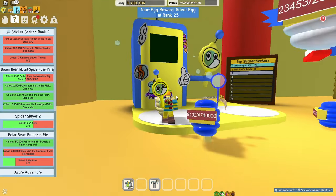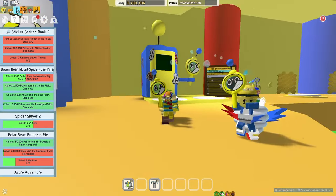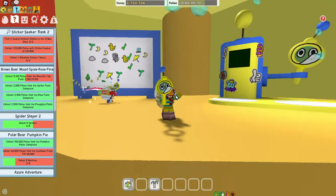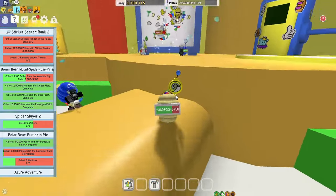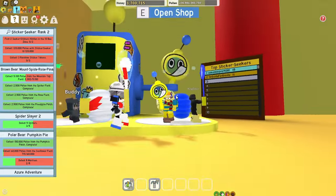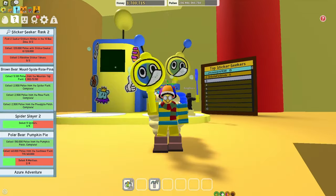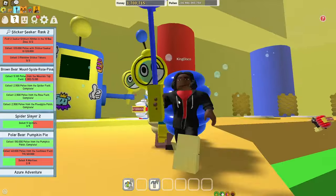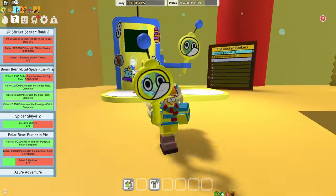Find two Sticker Seekers hidden in the 10B zone, collect 120,000 pollen, and collect three rainbow sticker tokens. We've got to find these things - this is going to be amazing. But there's no point rushing through the Sticker Seeker quest in this server because it's only the test realm, and we want this to come to the main game.